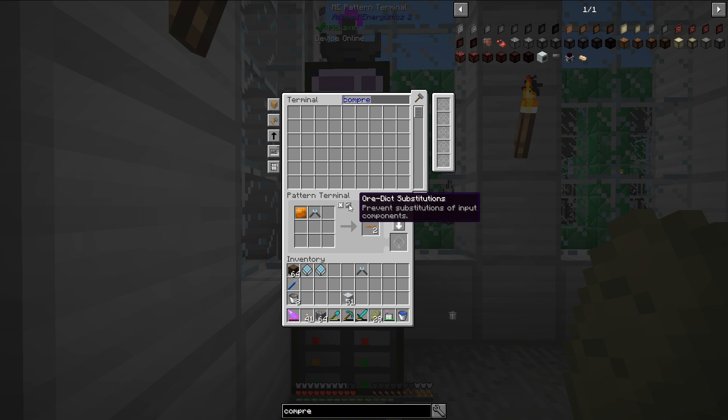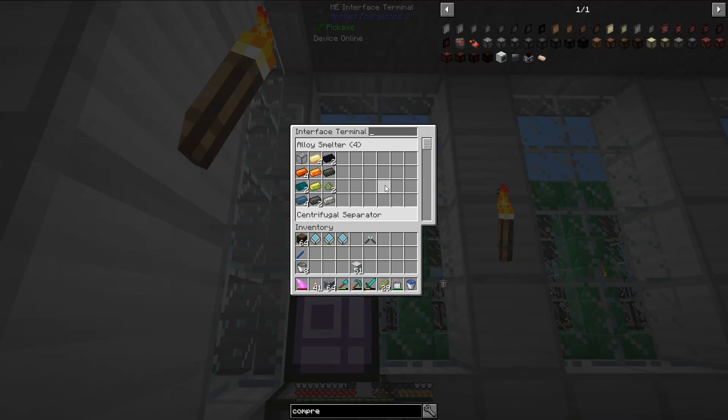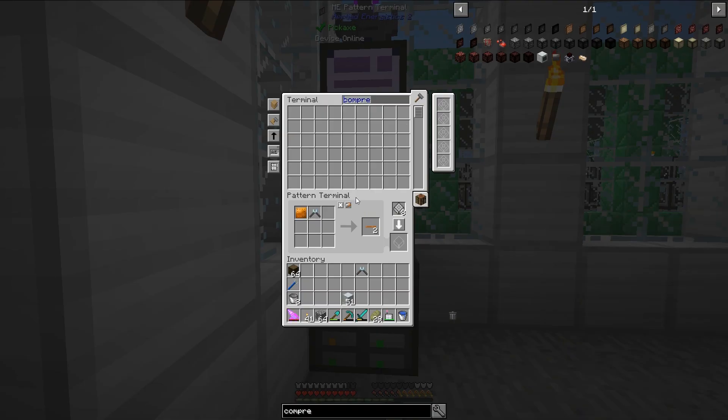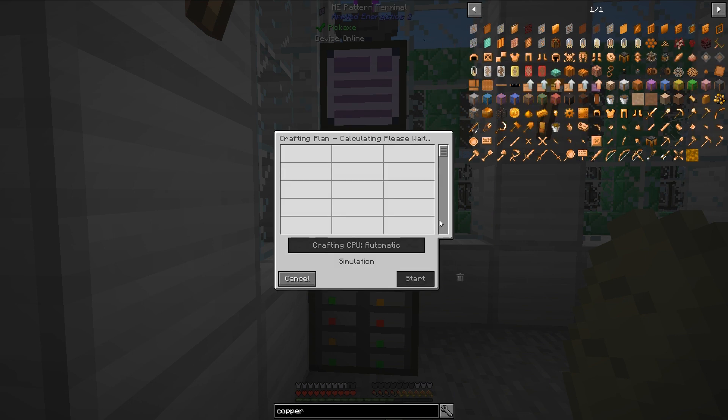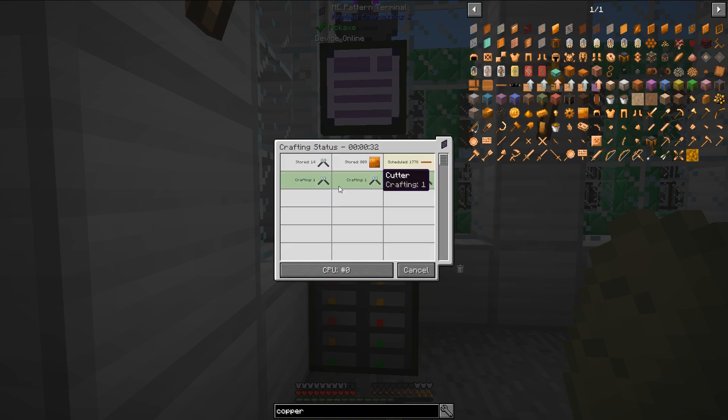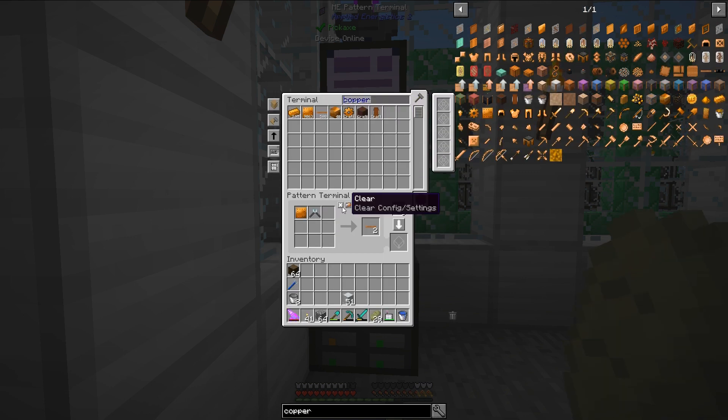One thing I need to do is hit the ore dictionary substitutions, because the cutter takes damage after each use. By doing this, it will allow me to use cutters that have already been used at least once and reuse those cutters. Let's make a few thousand copper cables – I'm going to need a lot of them. Let's type in 2000. It will take a little time to decide how many cutters it will need, but it looks like it's going to work just fine. It's bouncing back and forth between cutters and making the copper cable, so that's fantastic.